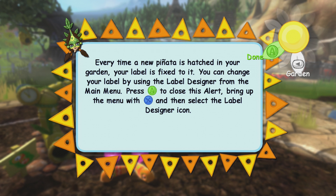That's enough. You can change your label by using the label designer from the main menu. Press A to close this alert.